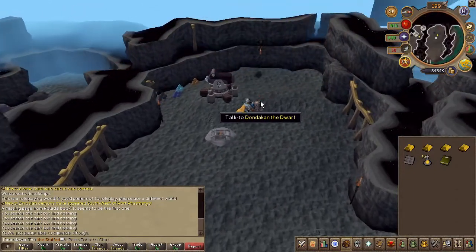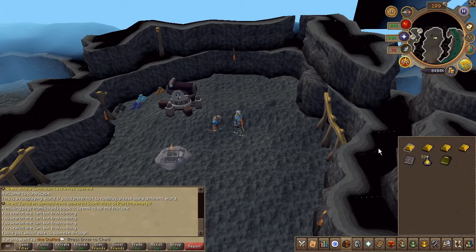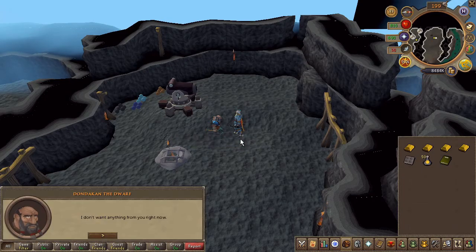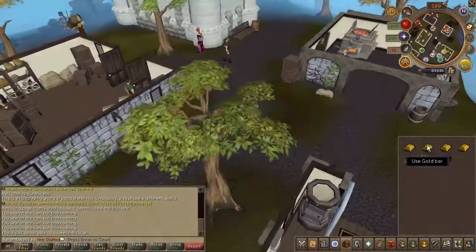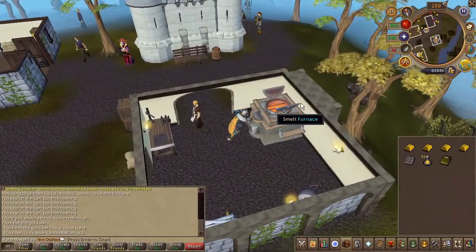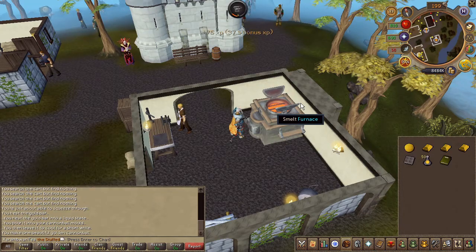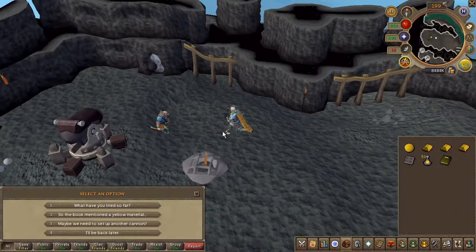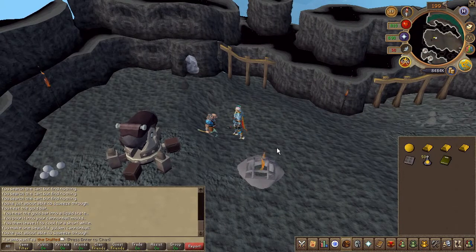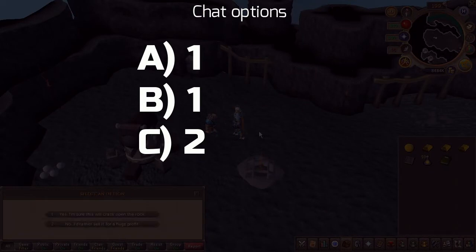Next, head back to the dwarf where you started the quest and speak to him. Then use a gold bar on him. Head to any furnace and use your gold bar on it, then choose yes. Head directly back to the dwarf and use the gold cannonball on him, then choose the chat options on screen.